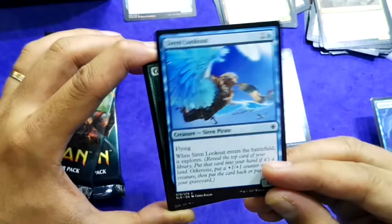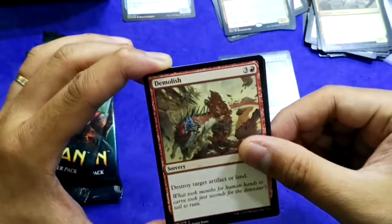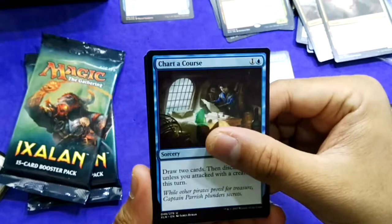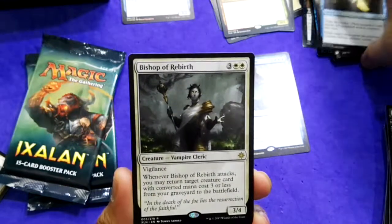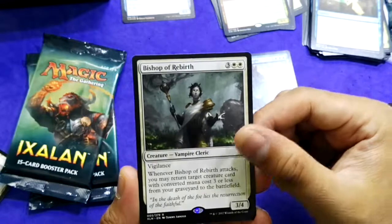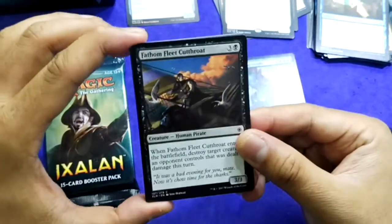This card Silent Storm Tamer feels more like an uncommon than a common — it's actually the second copy I've gotten. Also Sky Terror — very good. Pack 7 rare: Bishop of Rebirth — 3 mana, white-white, 3/4 with vigilance. Whenever it attacks, you may return a target creature card with converted mana cost 3 or less from your graveyard to the battlefield. Two more packs — come on, give me a planeswalker!